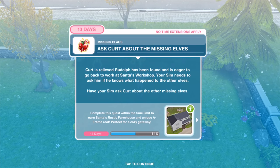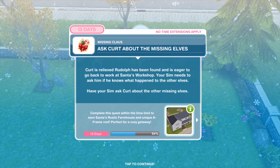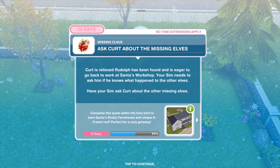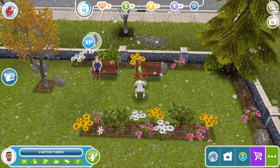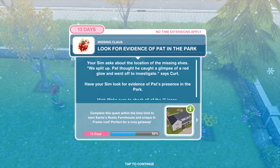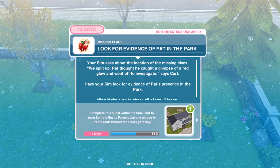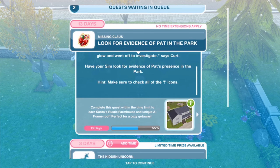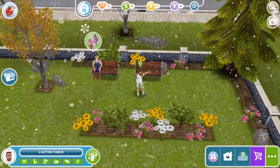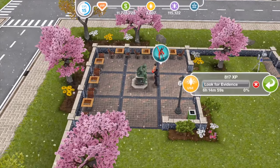Kurt is relieved — Rudolph has been found and is eager to go back to work. Have your Sim ask Kurt about the other missing elves for ten minutes. Your Sim asks about the location of the missing elves. 'We split up — Pat thought he'd caught a glimpse of a red glow and went off to investigate,' says Kurt. Have your Sim look for evidence of Pat's presence in the park. Make sure to check all exclamation icons. There's one on the statue — six hours and 15 minutes.